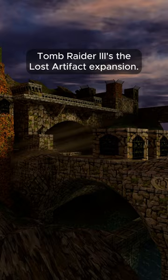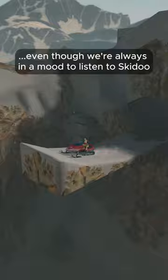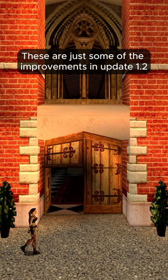Update 1.2 also fixes the issue where some music tracks will repeat themselves, even though we're always in a mood to listen to Skidoo. It's just so catchy! These are just some of the improvements in Update 1.2. For the full patch notes, visit TombRaider.com.